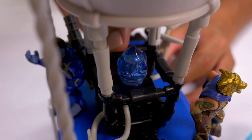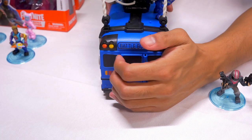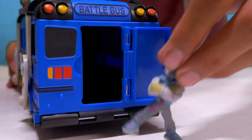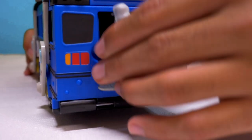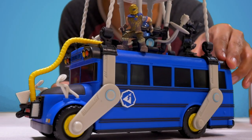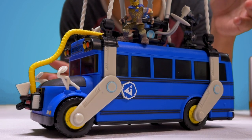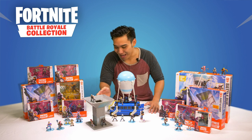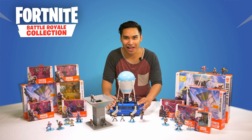There's a cool flame right here. On the back — check this out — the back door opens! So you can load a bunch of characters in. Now that I've built the battle bus, I've got the port-a-fort display set, and it's time for a battle royale.